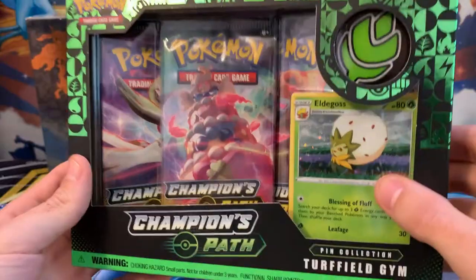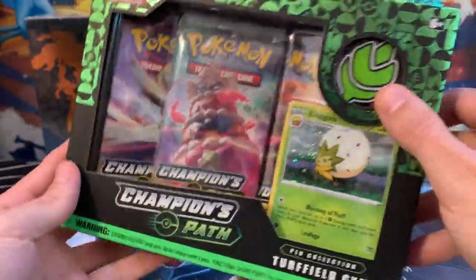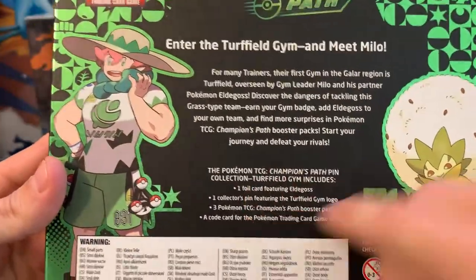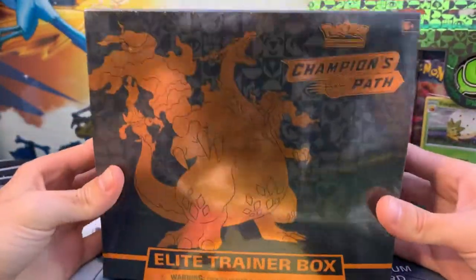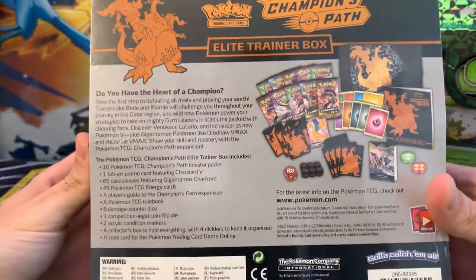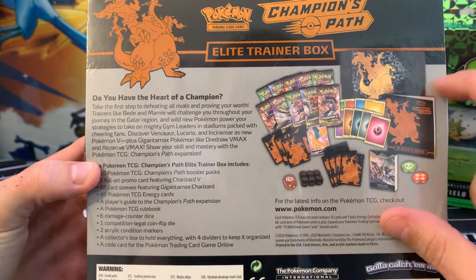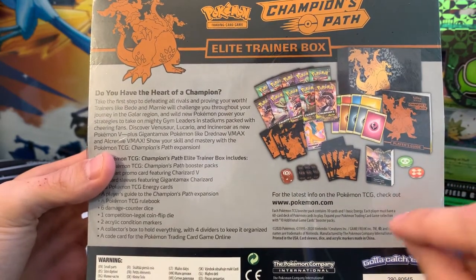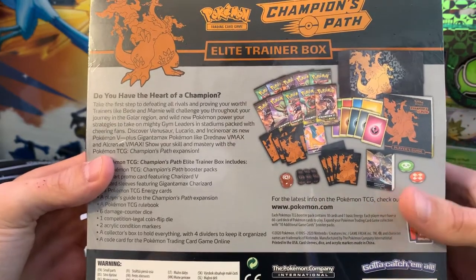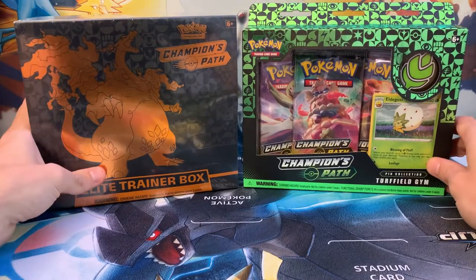The Pin Box comes with the Eldegoss Promo card — very cool, kind of has that old-school holo feel. You get one Pin with the Turfville Gym badge and three packs of Champion's Path, plus one TCG code for online. The Elite Trainer Box is the real prize — it comes with 10 booster packs, a Charizard Promo card exclusive to the ETB, Charizard card sleeves, damage dice, damage counters, and a booklet showing all the cards in Champion's Path. There's around 70 cards, so with 13 packs total, we've got good chances.